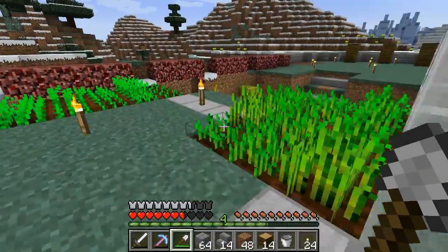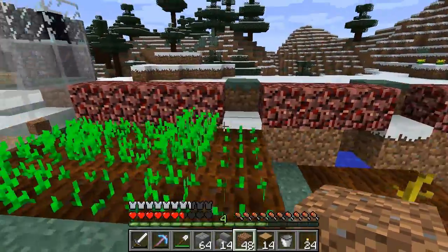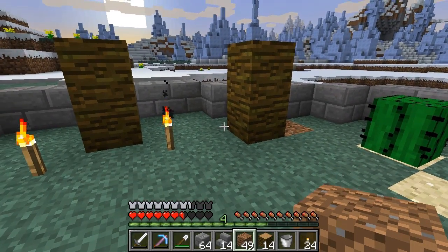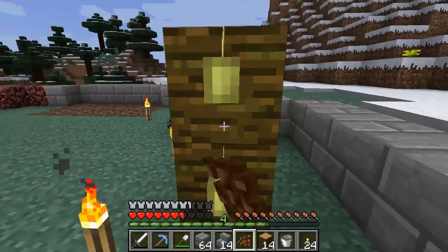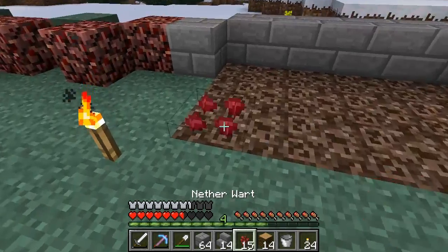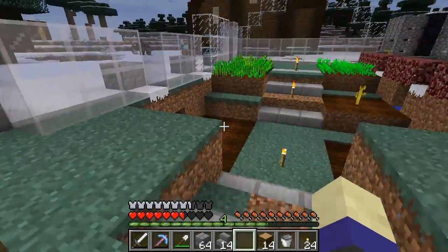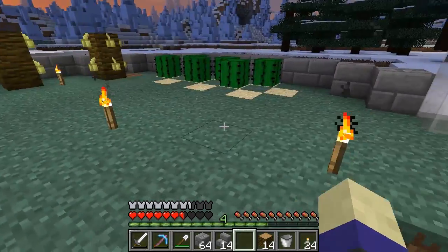Oh, I think we got our first melon! Check it out guys, we got our first melon already — I'll just go ahead and grab that, lovely. I've basically worked out the shape of the building. We've got cocoa bean things here — I can plant those now. I'll probably set up some pistons to push these, just for a little bit of automation even though it's not really automated. We also got cactus and nether wart laid out.